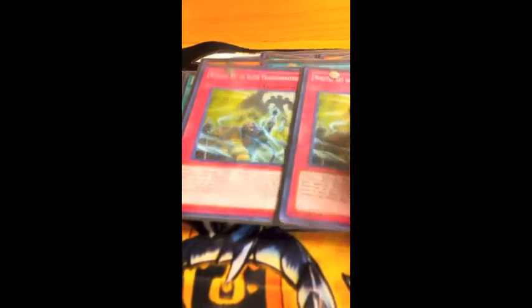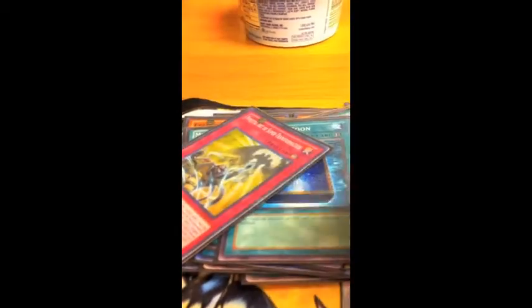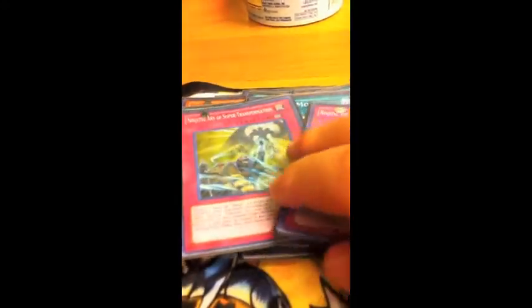This is a trap-heavy deck. Two Ninjutsu Arts of Transformation — these can be searched with Hanzo and they scare your opponent a lot. If they don't know what it does, it's really funny. But if they do know what it does, they're not going to MST it, or they're going to set their monsters and not play in attack mode. It really stops plays until they pull something to get it out of the way.